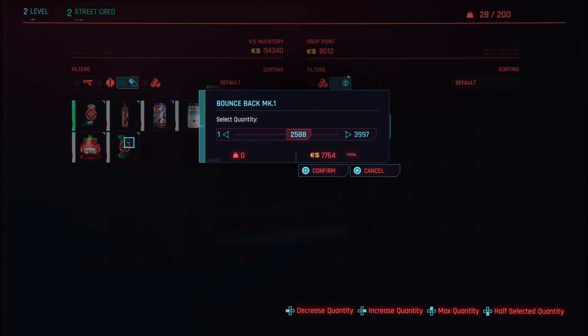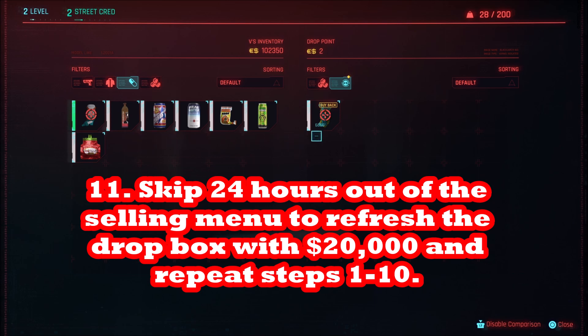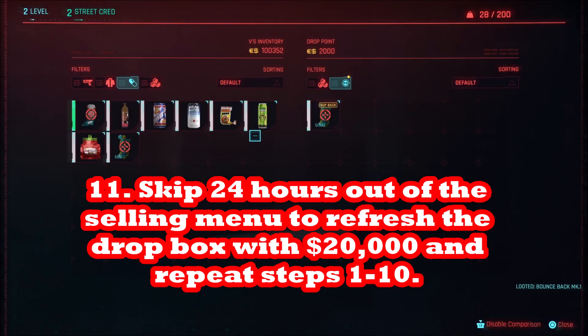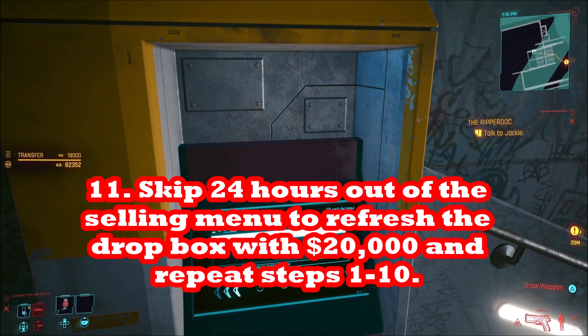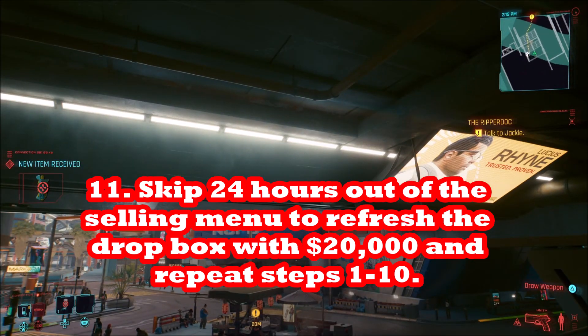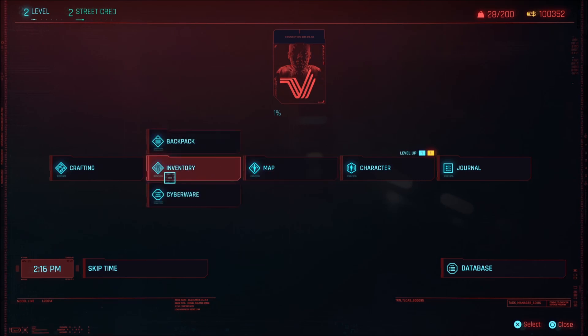You can get hundreds of thousands or even millions of eddies in a fairly short period of time — at least 200,000 eddies per hour just using the cash method. TZPDM recommends building up multiple stacks instead of cashing out, so you have millions of dollars worth of stacks of junk items, grenades, or max stocks. I don't personally like that because it adds more time to your transactions, and at that point the crafting glitch might be better.